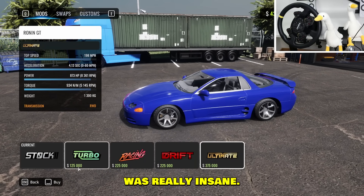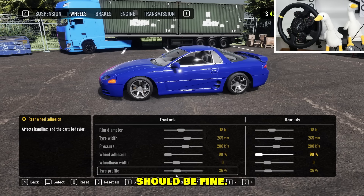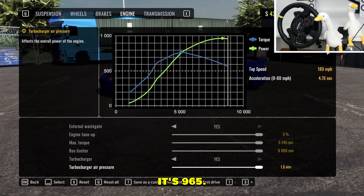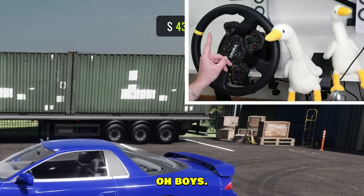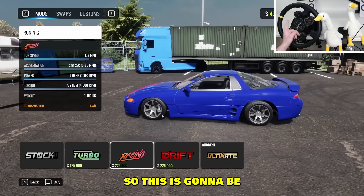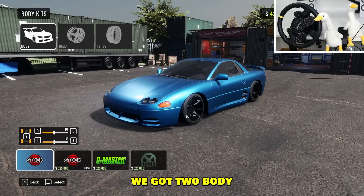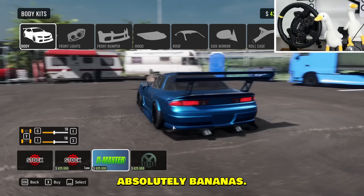The Ferrari was really insane so let's see the Mitsubishi. Putting it at 100 at Easy, making the tire smaller, and lowering the car a bit. The engine is at 965 — I'm gonna go like half that. On racing setup this car, unlike the Ferrari, is all-wheel drive, so it's gonna be a really good drag car. Going with fresh blue and black rims, tinting the windows — there we go.